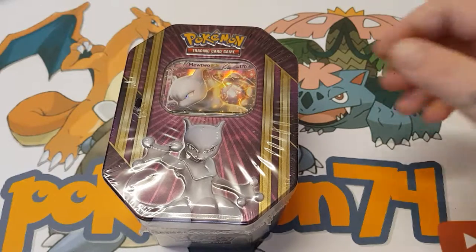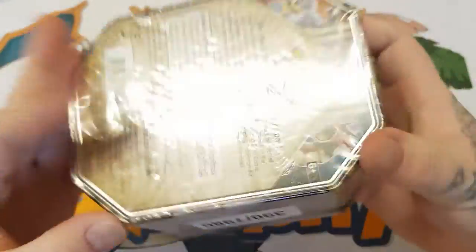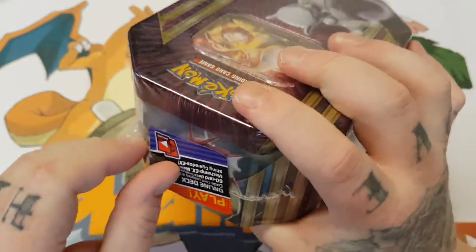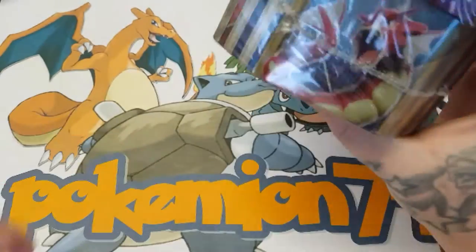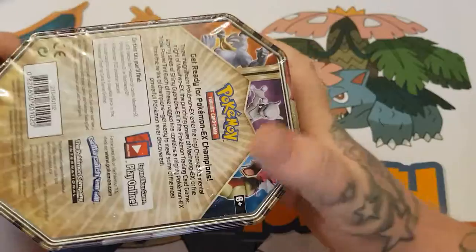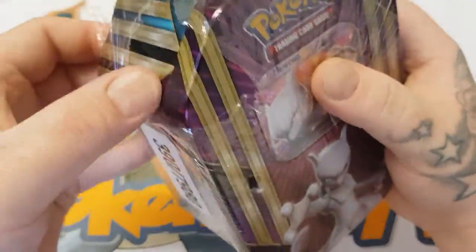Hey YouTube, I'm Pokemon74 and today I have another Mewtwo tin. It's one of the many tins I've been getting — I unfortunately can't seem to get hold of any of the other tins at the moment. I seem to keep getting either Gyarados, Machamp, or these Mewtwo boxes. I get them from a certain place where you don't get to pick; it's just randomly selected, so unfortunately they keep giving me the same boxes.